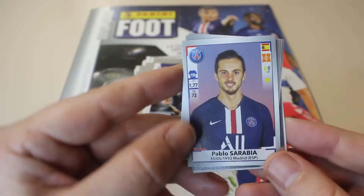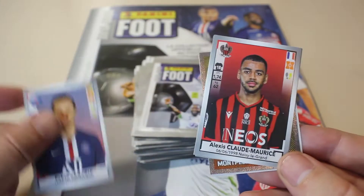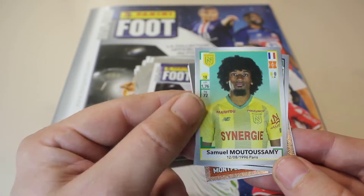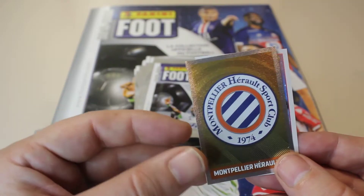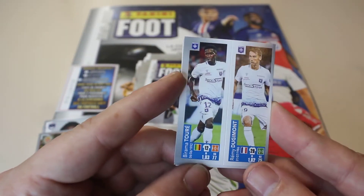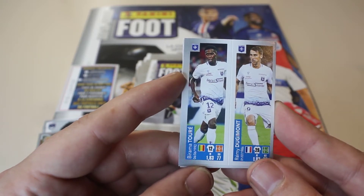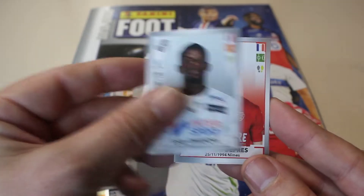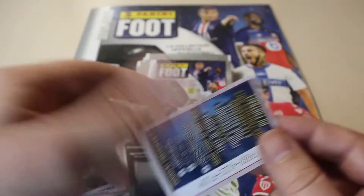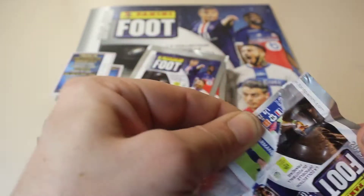We start with Sarabia, then we have Alexis, Cloyd, Morris, we continue with Mutusami, we have Maya, and we have the Montpellier emblem. Pack number two: we have one of the trainers, that's Yardim, then we have a duo sticker — that's Toure and Dumont — we have Nagare, Clement Depres, and then we have a sticker of the referees.